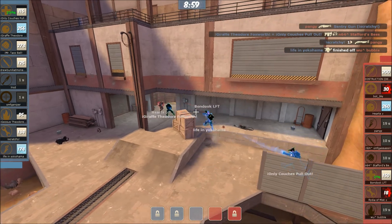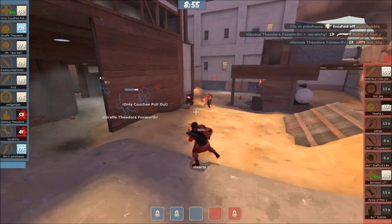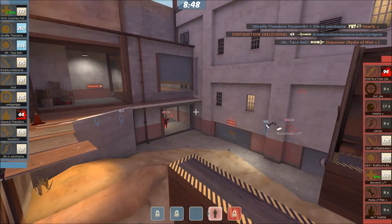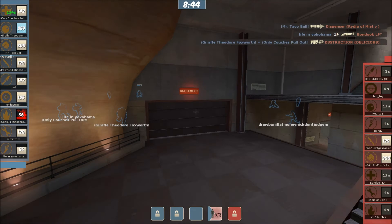Boondock is the med and he has a full Uber ready to go. I think they should flash Uber somehow — have some cool indicator for Ubers, which I know they can do considering they can do all of this. A counter Uber comes through. Giraffe getting a ton of cleanup kills here. It's now five on four, cutting through the side there. Life gets the cleanup on Boondock. Very good.